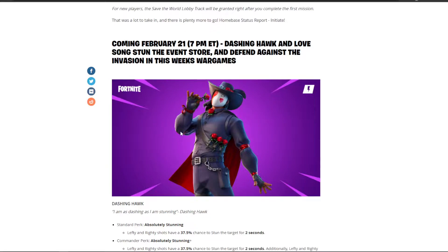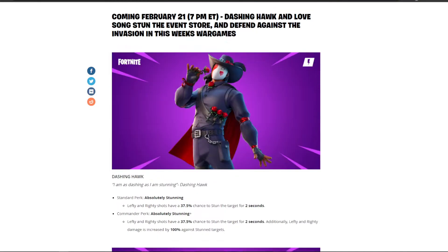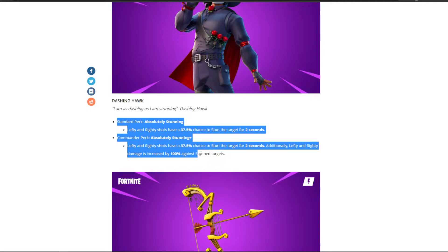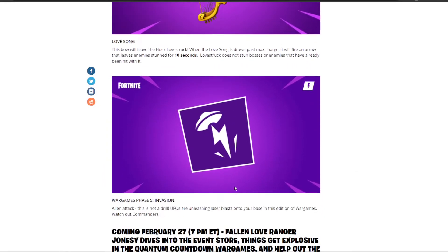Event store: we have Dashing Hawk back again for Valentine's Day — slightly late, but you know. These are his perks if you're interested. He's good for lefty and righty. Then we have The Long Love Song. When this first released it was quite powerful; these days it's alright, but it's not a bad thing to pick up.